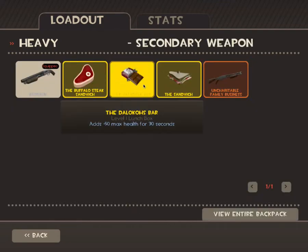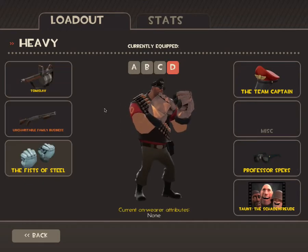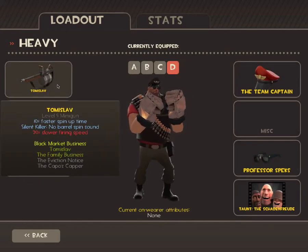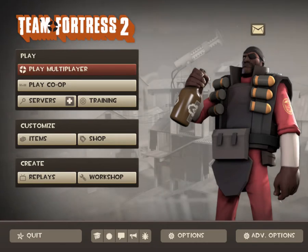And the last set is the Tomislav. The Tomislav is good with the Fist of Steel because you've already pulled it out, so you don't have that long switch time — you don't want to pull out something like the Brass Beast. Sorry I have to end it so quickly, there's just something happening right now. Thank you for watching, I'm Rabbi Sam. Goodbye.